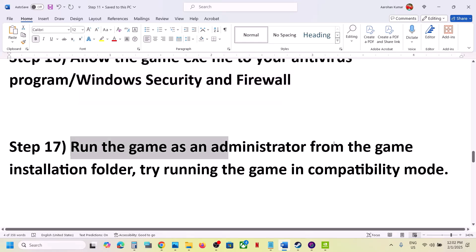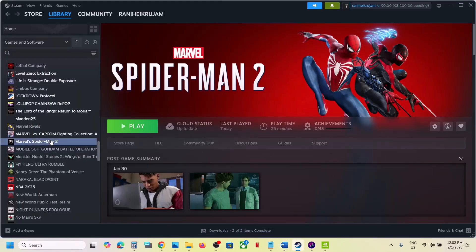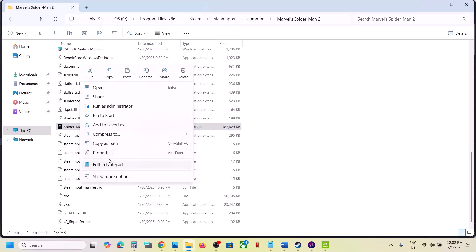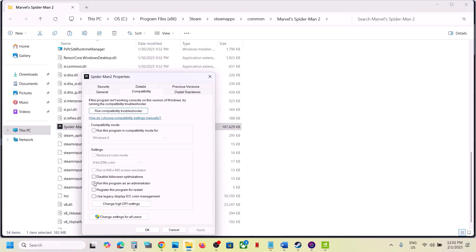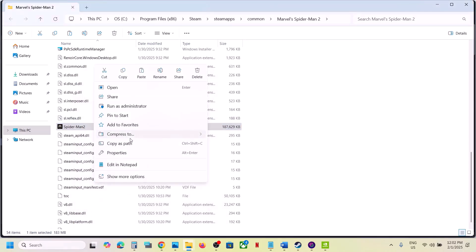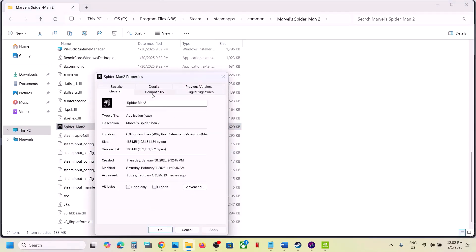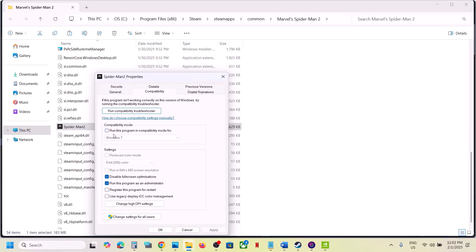Run the game as administrator from the game installation folder. Go to Steam, right-click the game, select Manage, Browse Local Files. Find the game exe file, right-click, select Properties, go to the Compatibility tab, and check 'Run this program as an administrator.' Click Apply and OK. If that doesn't work, try compatibility mode with Windows 8, then Windows 7. Also put a check on 'Disable full screen optimization.' If none of these work, uncheck all those boxes, apply, and check again.